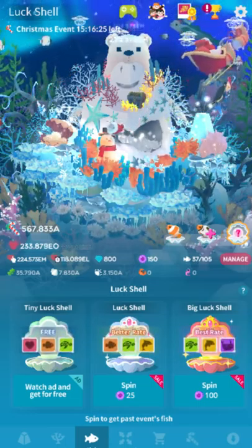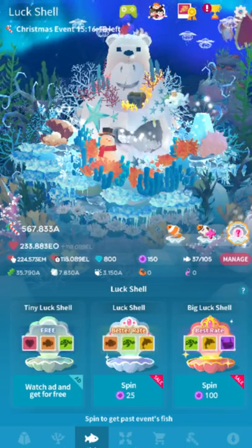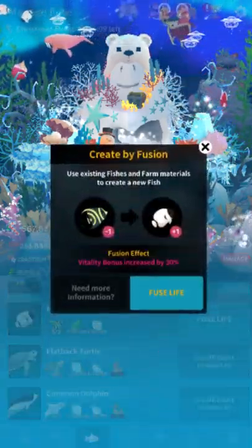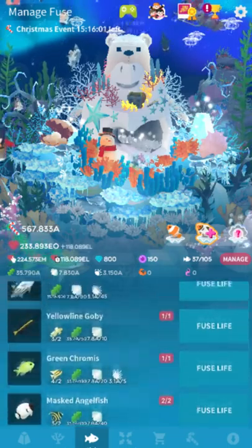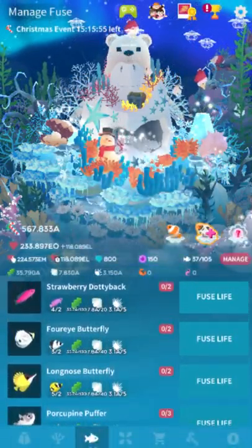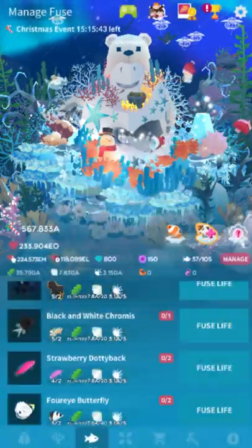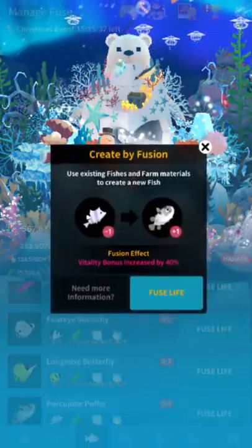Hopefully everybody can get those fish soon. The written guide is updated as well, of course — you pretty much know everything you need to know, but it's there just in case you need to double check something. I don't think the new fusion fish are really that efficient — even the masked angelfish is just 30%. I think the flatback turtle and common dolphin are a little higher, but there are so many of these things. I think the most efficient fish before were the butterfly fish, and I think that is still the case — if you're purely going for vitality percentage, focus on the ones that give 35% vitality. I think just the butterflies, or the porcupine buffer maybe.